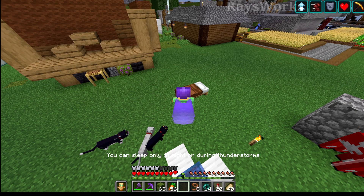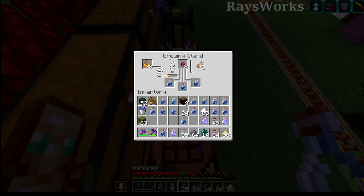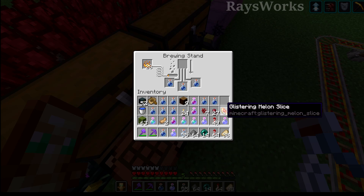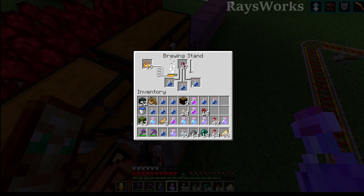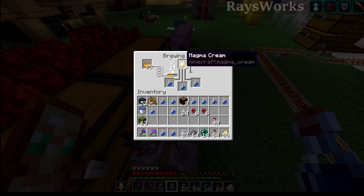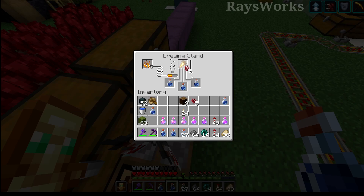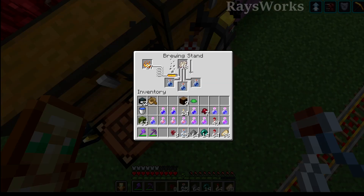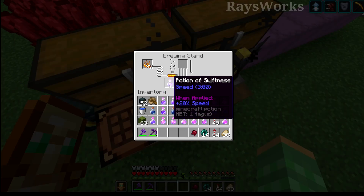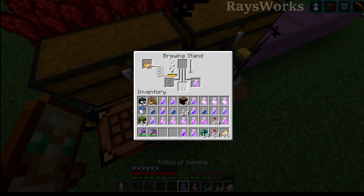Another potion type needs rabbit's feet and we've been getting those just by sleeping with cats nearby — they should be able to give us gifts in the morning. We'll use the rabbit's feet from our cat gift farm and the blaze powder from our nether fortress farm. This will get us the leaping potions and the strength potions. We'll put our melon and gold to good use as well as our spider eyes from our mob farm. This gets us healing potions as well as poison. Using our ghast tears from our ghast farm and our magma cream from our magma cube farm, this gets us regen potions as well as fire resistance. Using our puffer fish from our fish farm as well as gold carrots from our carrot farm, we can get ourselves water breathing potions and night vision. Using our phantom membranes from phantoms, we can get slow falling potions. Using fermented spider eyes with normal water bottles, we can get weakness potions. The last type of potions we can get by taking swiftness, poison, as well as night vision and corrupting it using fermented spider eye — this gets us slowness, damage, as well as invisibility.